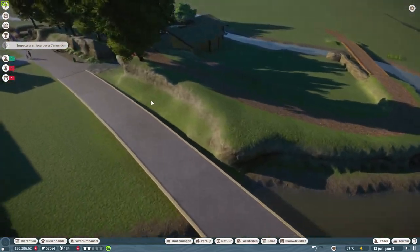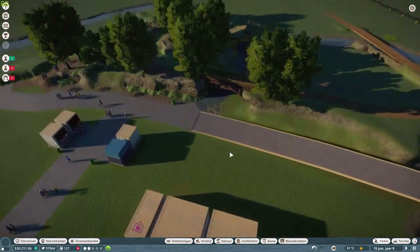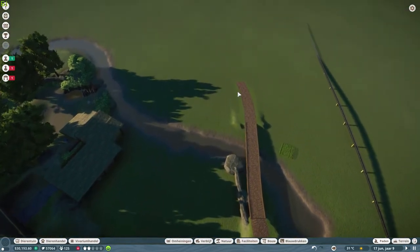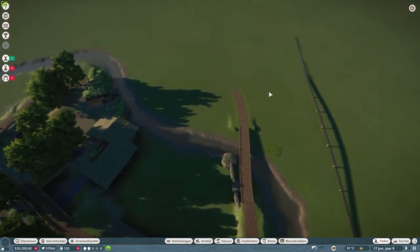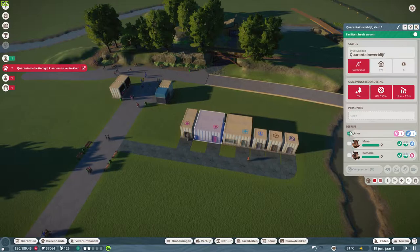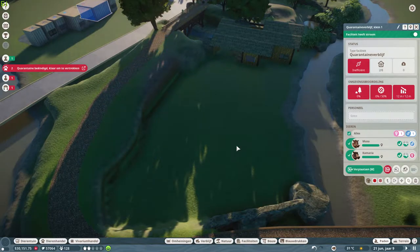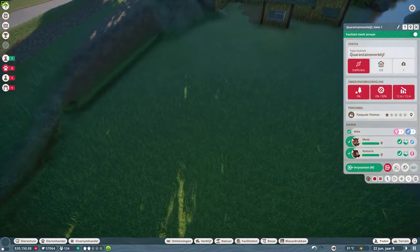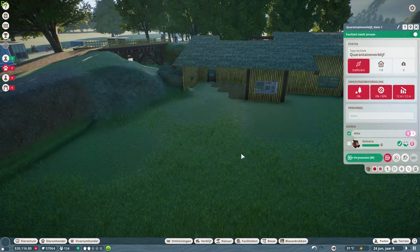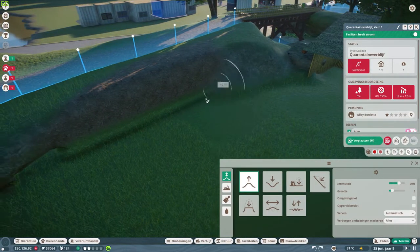So the moment this enclosure is done, we need to fill in those shops. I'm going to place them around here, and because we're going to bend off circle-wise, we're going to build a shop area here as well. Quarantine is done, so let's move them over. In the meantime, I can clean up this wall a little bit.